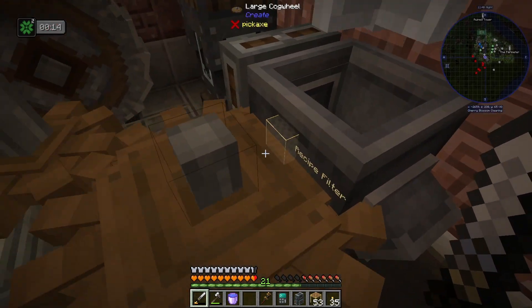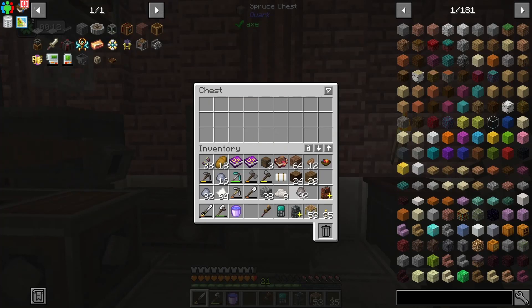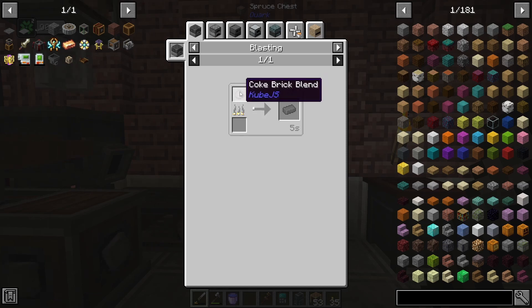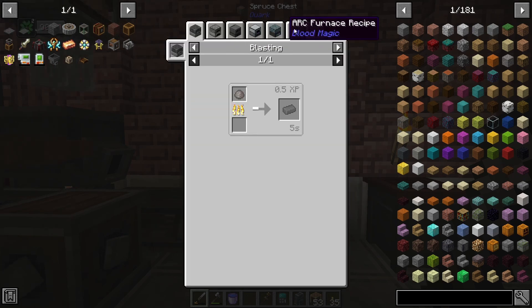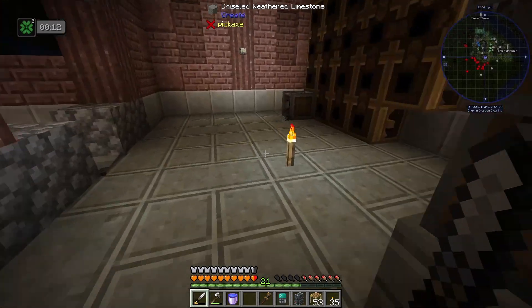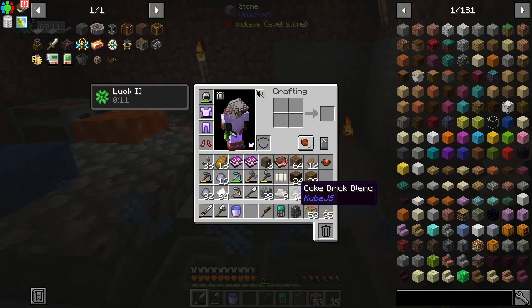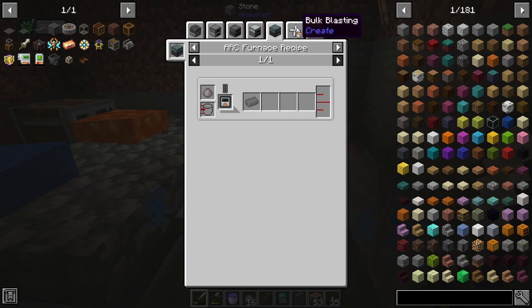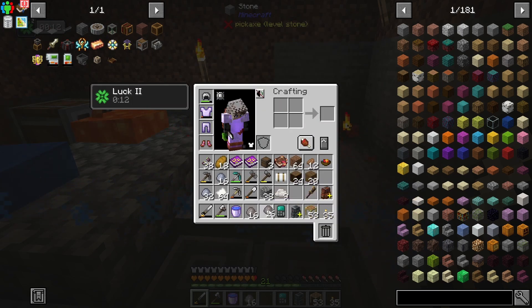We're almost out of water. We've used up all of our items, so we have 32 coke brick blend already in there. The coke brick blend, we will just smelt that into coke bricks. We could smelt it in our bulk blasting downstairs. Let's go ahead and do that. Can we do anything else with this other than smelt it? Nope, it doesn't seem to do anything other than turn into the coke bricks — which is totally fine. It doesn't need to do anything else.